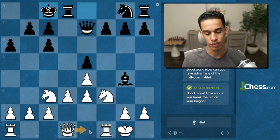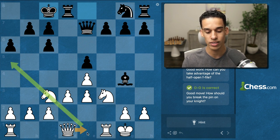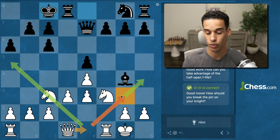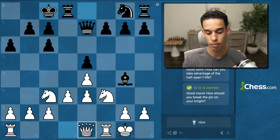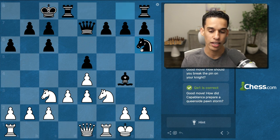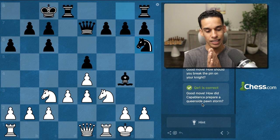It has to be Queen e1. From e1 the queen can support the queenside but also the kingside — we might want to play Queen g3 at some point. So Queen e1 makes a lot of sense. After Queen e1, the knight goes to h6, and now the question is how did Capablanca prepare a queenside pawn storm?